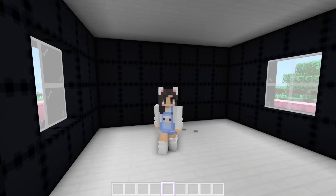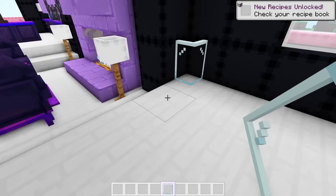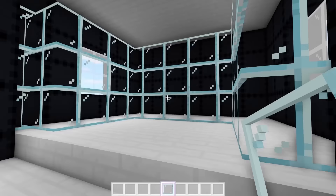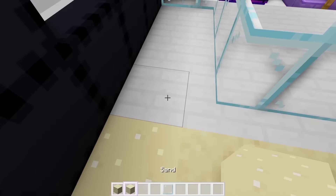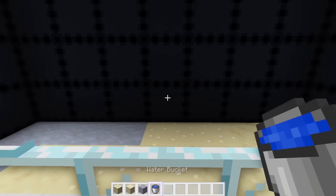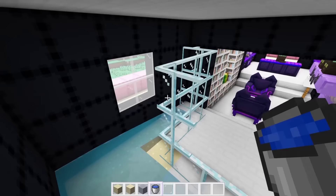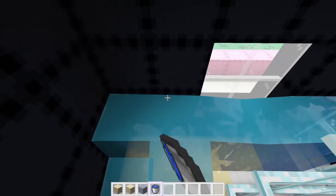Moving on to the aquarium room — I actually have no idea how to do this. I want it to look cool but the space isn't very big. Maybe we grab some glass and do something like this, so the cats can be sitting here to look at the fish over there. I think it looks okay. We should do something fun with the floor though — we can add some sandstone, some regular sand, and maybe even some clay. Now if I fill this up with water, will water go everywhere? I feel like it only goes through the glass panes if I put the bucket of water on a glass pane. We'll fill this with water carefully.